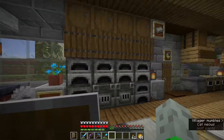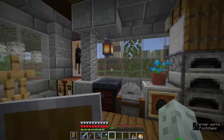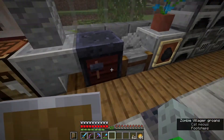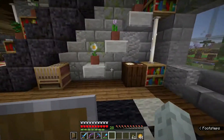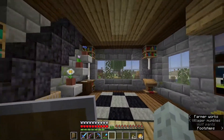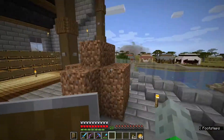This is the fully functioning ore processing and smelting area. I forgot I had cracked stone brick mixed in there. There's a stone cutter, some smithing tables — which is now how you upgrade diamond tools to netherite — and a decorative area with a cartography table, loom, and lectern just to look nice. Up here there's a villager I cured.